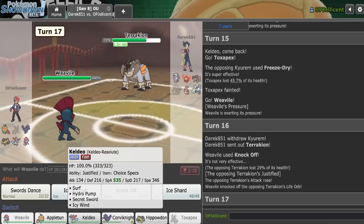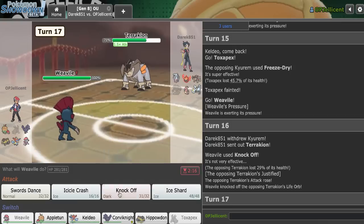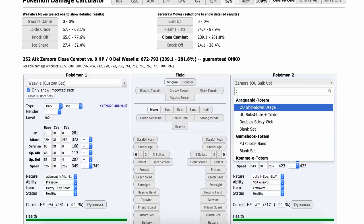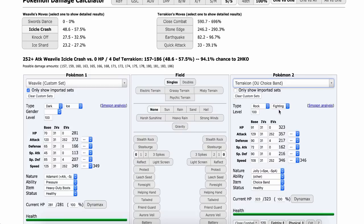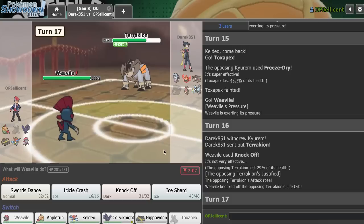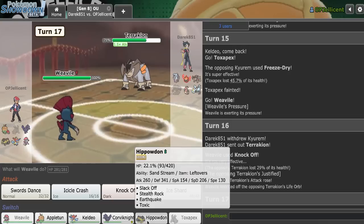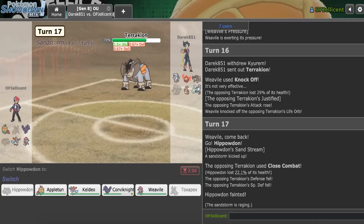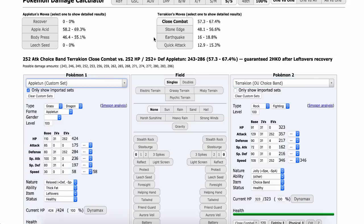I could also go Appletun. If they SD, I would have to go for the Speed Tie, so let me just make sure I don't actually kill this, because I am Adamant Weavile. Terrakion is kind of bulky - yeah, I'm doing nothing. Had I just SD'd, I could have probably knocked this out. But we'll sack the Hippo here, and I think Appletun's the play. Let me just make sure it'll live. Yeah, it does.